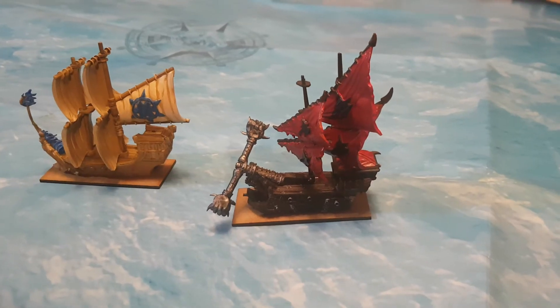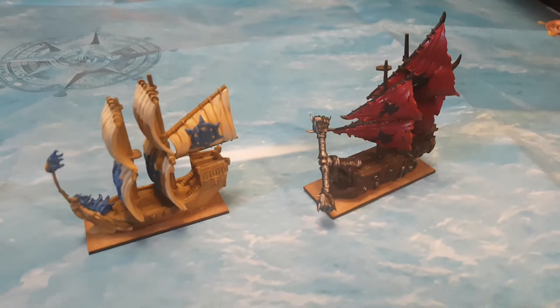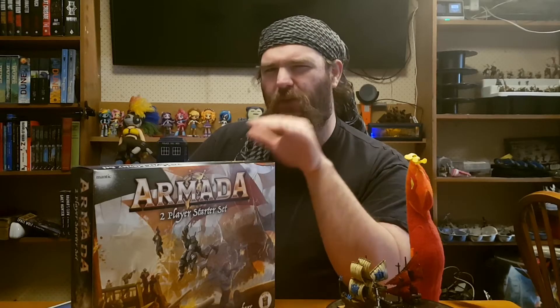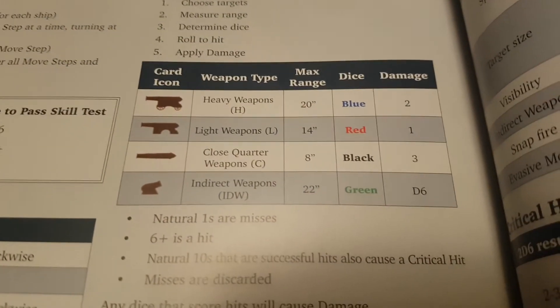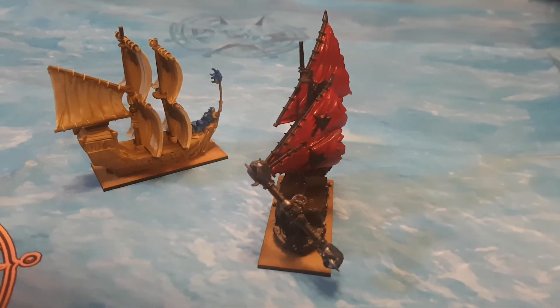The ruleset was also pretty quick and easy to understand, and once you've played a couple of games you don't really need to check back on the book — the information on the cards is usually enough. However, I can't help but think that they've sort of painted themselves into a corner by assigning four fixed types of cannon rather than having categories of cannon with stats written on the ship cards. That would make it easier to have more variety between fleets.